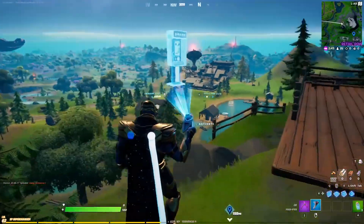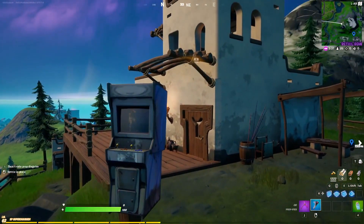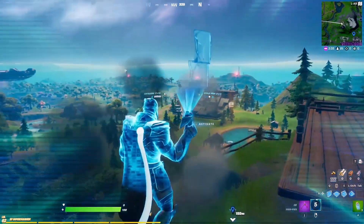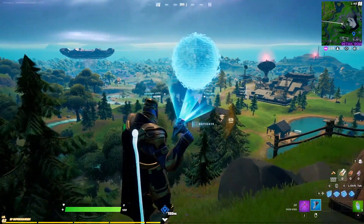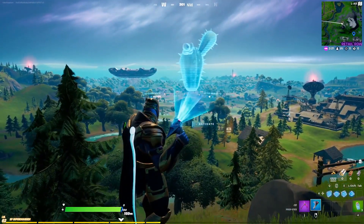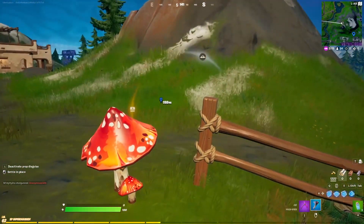In each category there are three different props you can cycle between, so tons of options — five categories and three in each means at least 15 props you can disguise yourself as. You can settle in place or deactivate the prop disguise, and if you try to shoot that's going to undo the prop as well. When you undisguise there's a five-second cooldown, so basically unlimited uses.